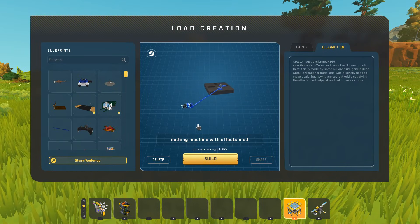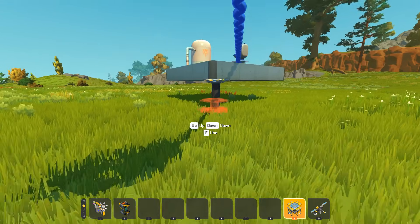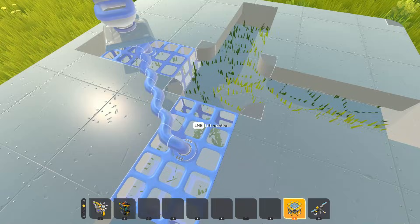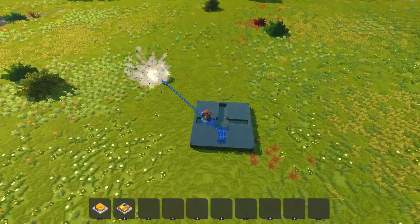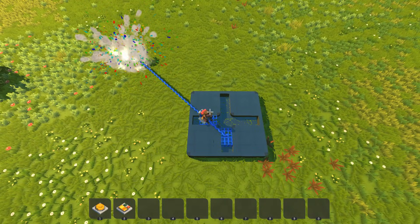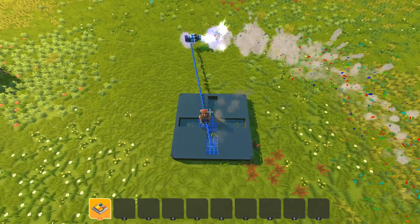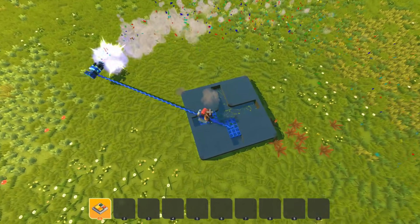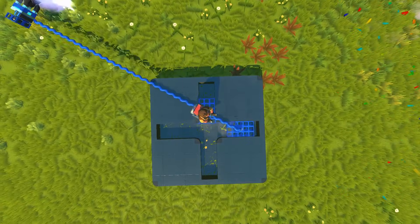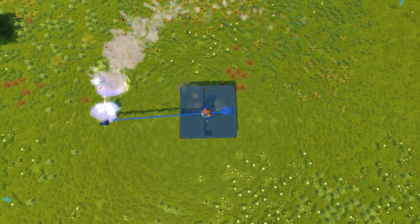This here is a nothing machine with effects mod created by SuspensionGeek365. There's a button and a switch here, so maybe we'll just start by pressing the button. Okay, that just shot a spud gun, and now it's moving — I just hit one and now it's moving. This is so cool, this is so satisfying. Look at the pattern here — it's drawing like a circle or an ellipse of sorts as it motions through these channels.